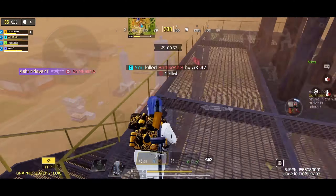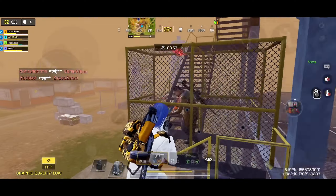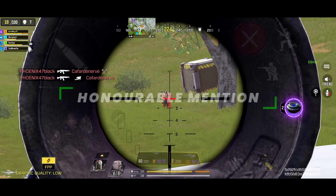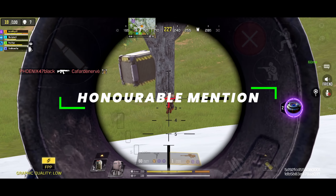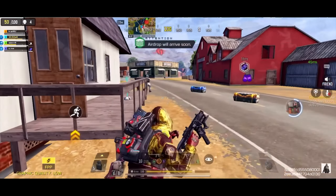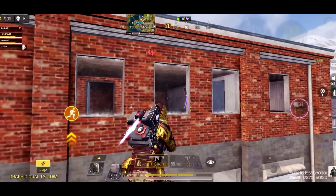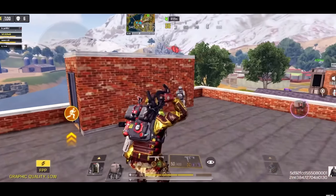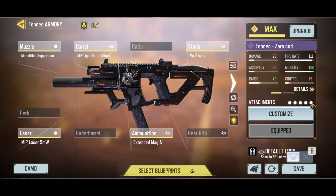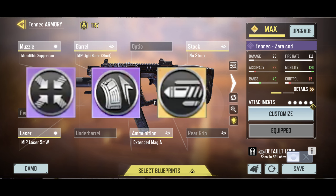Before moving on to the top 3, let's take a look at the honorable mention. All SMGs have received a range nerf this season, reducing their effectiveness in medium ranges. The only honorable mention goes to the Fennec. This submachine gun was the best a couple of seasons ago, but has been outshined by the new MAC-10. But still it's a great option — it has fast fire rate, good hipfire accuracy, along with decent damage. The mods I would recommend are hipfire boost, extended, and long range mod.